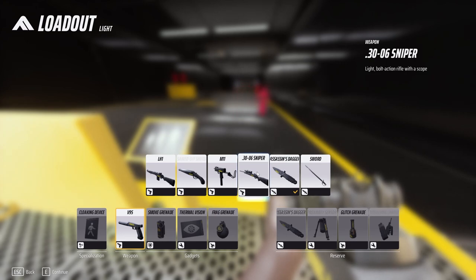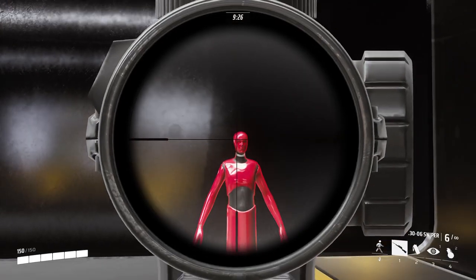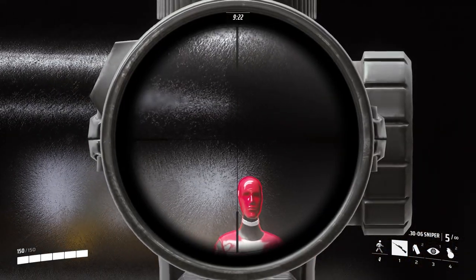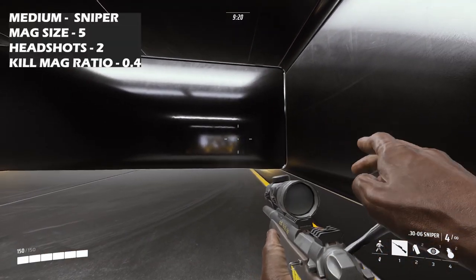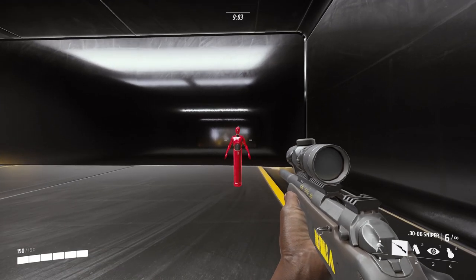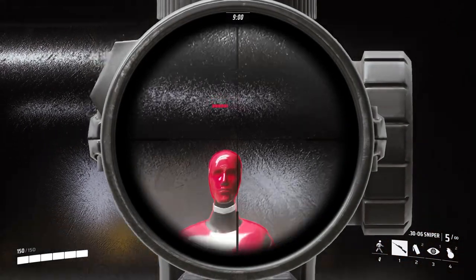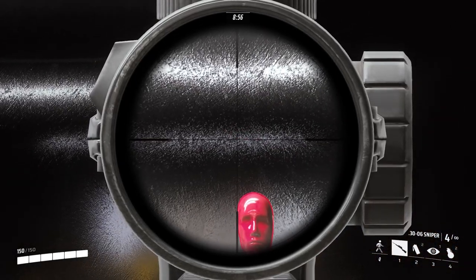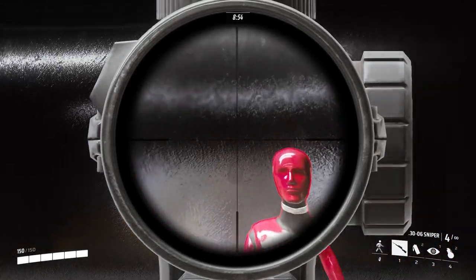Next up is the 0.306 sniper — a light bolt action rifle with a scope. Against a medium, it is not a one-shot headshot; it brings the medium down very low but not low enough to take them out with a single shot. For body shots, it initially looks like half HP but it actually leaves a last chunk of health remaining.